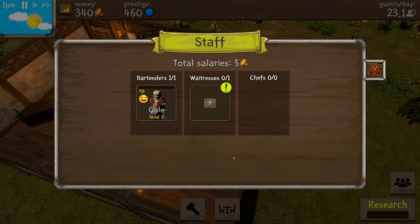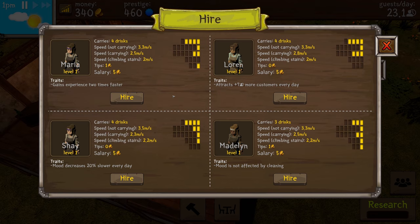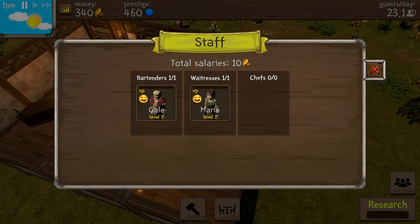A waitress would be good — someone that can carry a good amount of drinks. You can carry a total of five, same as you. I was hoping for a couple of waitresses that actually get more money on tips, but this is what we've got to choose from. If I pick someone that gets experience two times faster I can put more skill points into them later. We're going to hire Maria because she also gets tips right now.